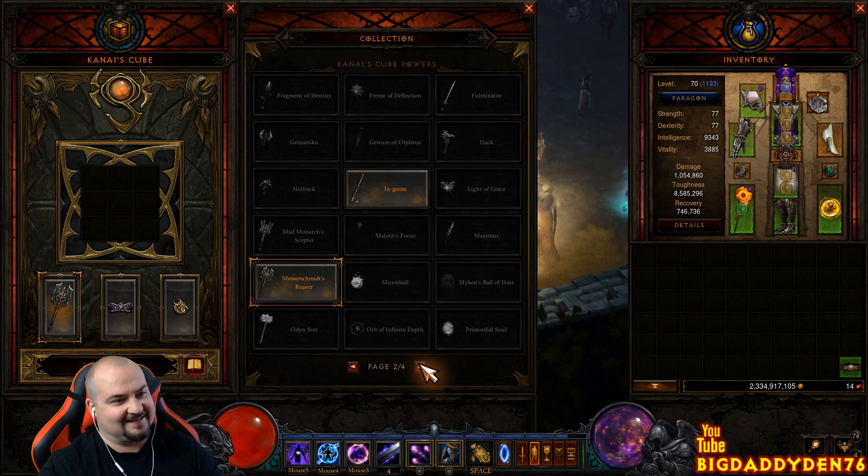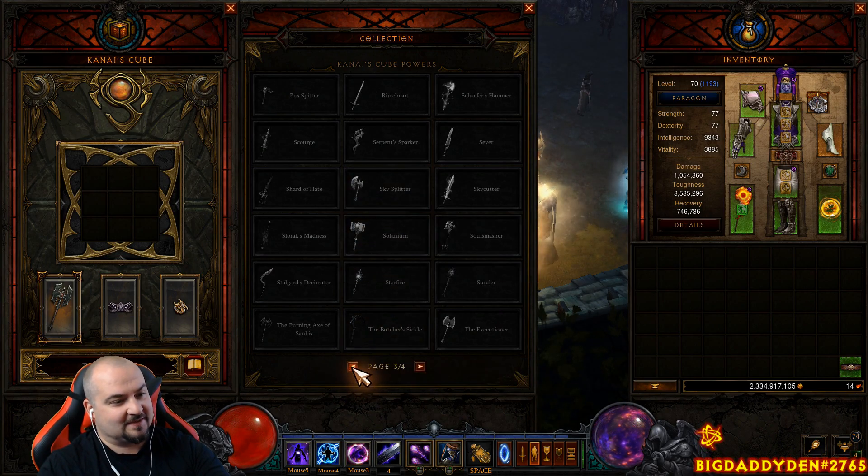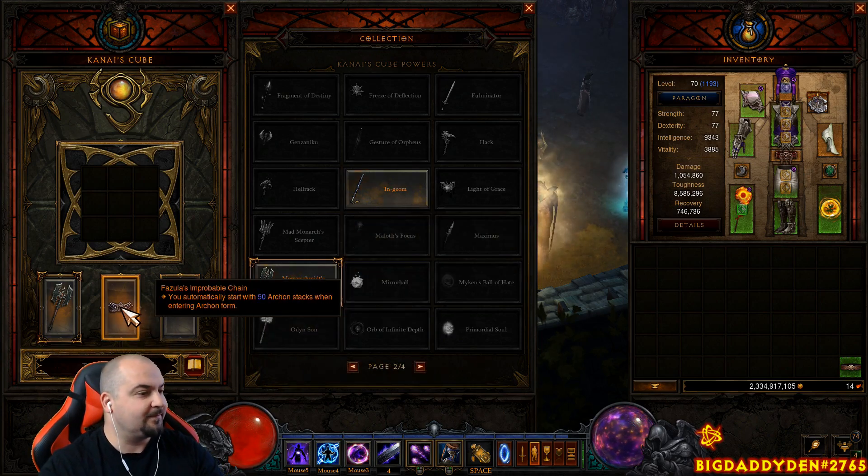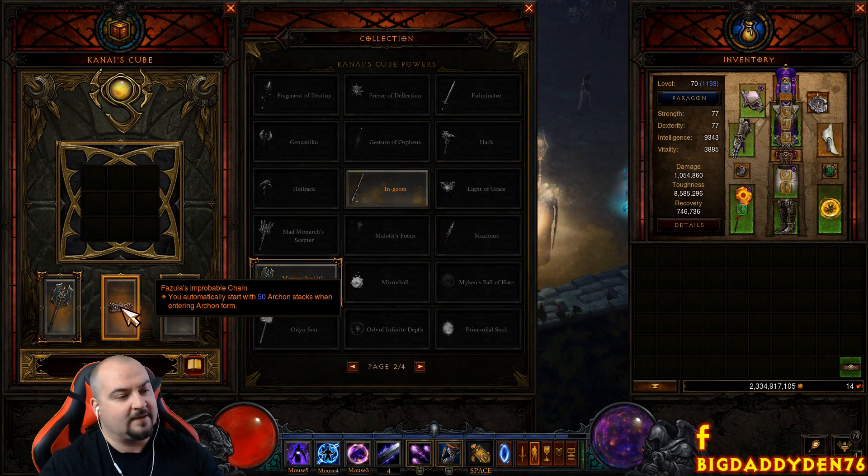You can also use Geom in the cube for cooldown reduction on elite kills — always a good option. For the belt cube slot, use Fazula's Improbable Chain, because that gives you a guaranteed 50 Archon stacks as soon as you enter Archon form.